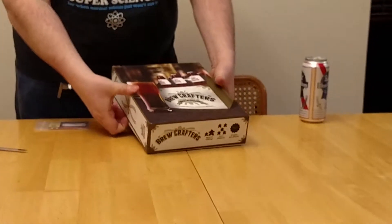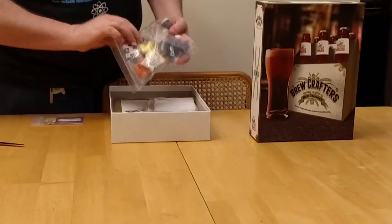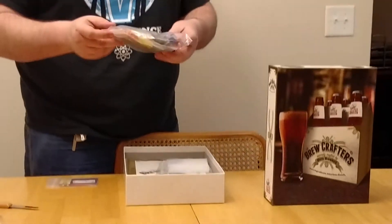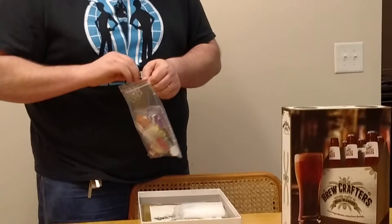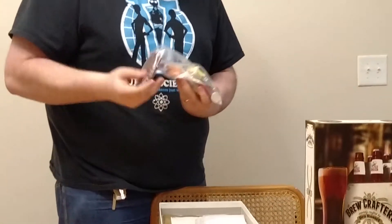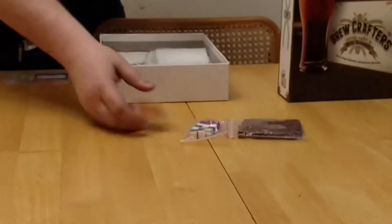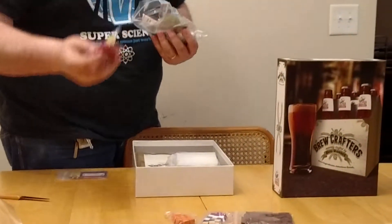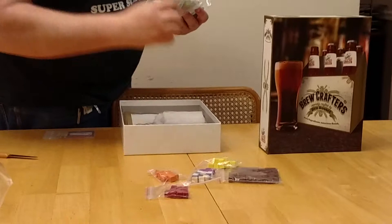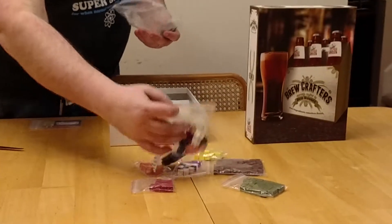Big heavy cardboard makes me happy. First thing we've got is components in their own little bags, which makes me happy — lots of nice wood things. I love bags because it doesn't fly everywhere. All the different types of resources in the game: hops, yeast, wheat, coffee, and meeples.